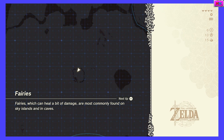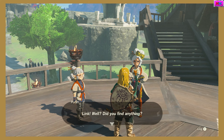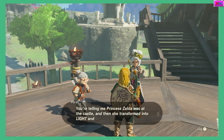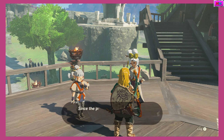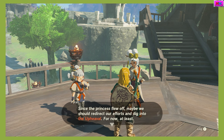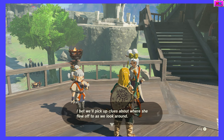So I think we were about to get the paraglider. Yeah. Link, did you find anything? Are you telling me Princess Zelda was at the castle and then she transformed into a light and flew off? Your stories are always so wild, but if you're telling me that's what you saw, I've got to believe it. Sounds like we need to change our approach. Since the princess flew off, maybe we should redirect our efforts and dig into the upheaval, for now at least. I've already got a few regions in mind to start exploring — I bet we'll pick up clues about where she flew off to as we look around.